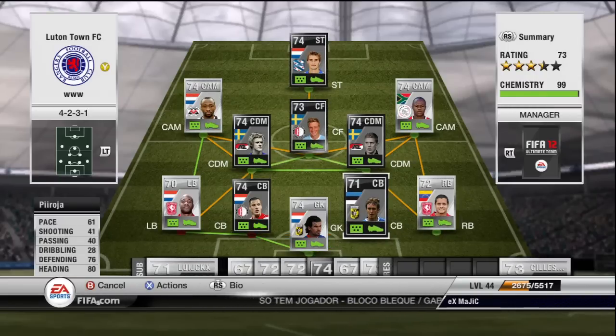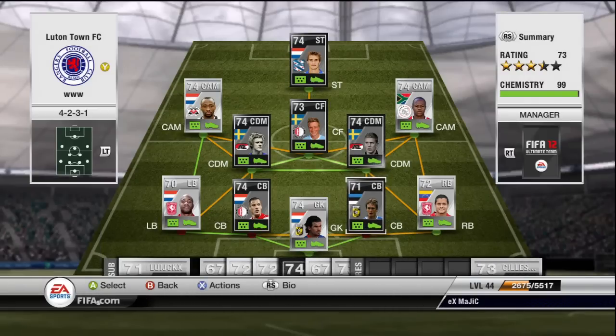Next defender we have Inform Pirajola. He does have 61 pace, which is still slow for a defender, but he really does run rings round Vlaar. He has 76 defending and 80 heading as well, and he is another top top centre back.